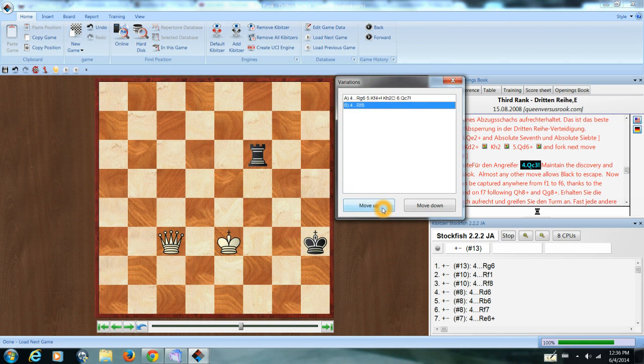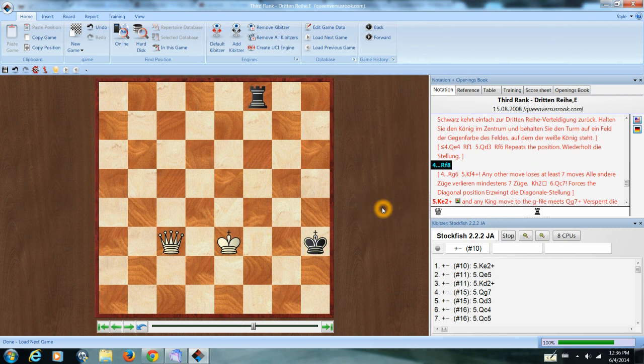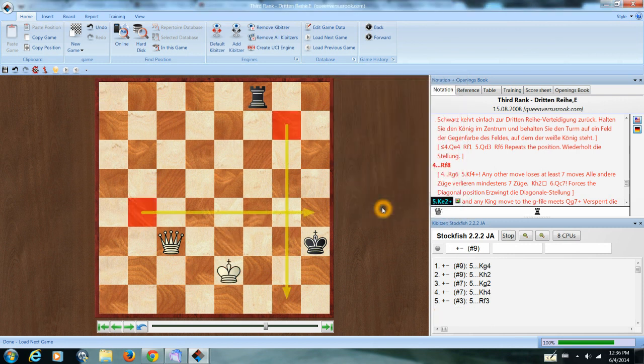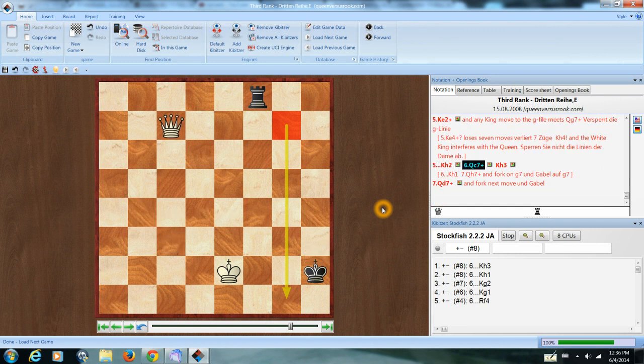So you go here. Keep holding down that line to the bitter end. And now it's time to give the discovered check. White has a couple of good squares for giving forks from. So we go there, we go there, and there — and that's the end of the ballgame.